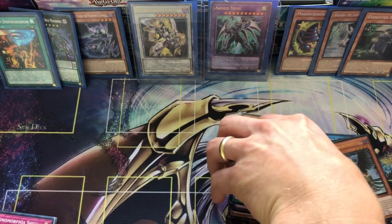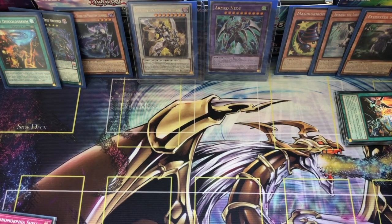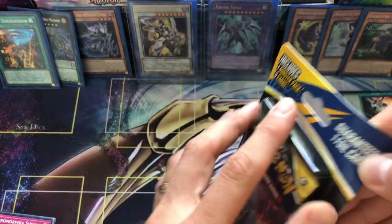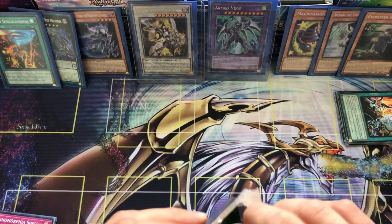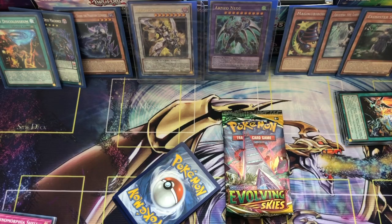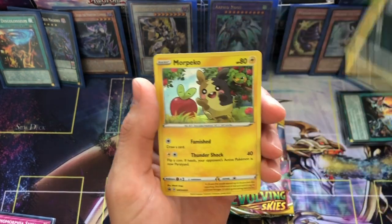It's been a banger of a video so far - two starlights, and Armed Neos starlight was not expecting at all. You always expect maybe a starlight you're super hyped about but Armed Neos as a starlight is amazing - I actually contemplated purchasing that card before. Now onto the Evolving Skies blisters from MJ Holdings: one booster pack and five cards guaranteed with one foil card. From what I've seen in videos, the foil is probably not going to be anything crazy - you're really going for the pack.